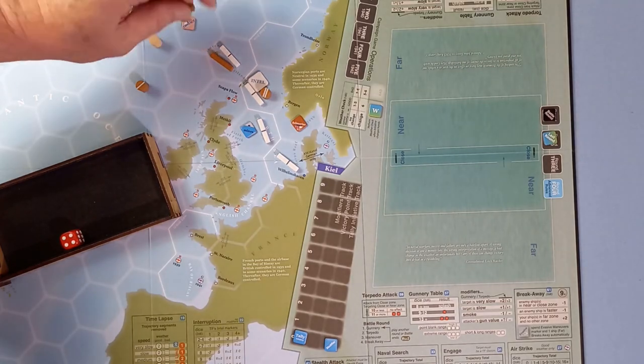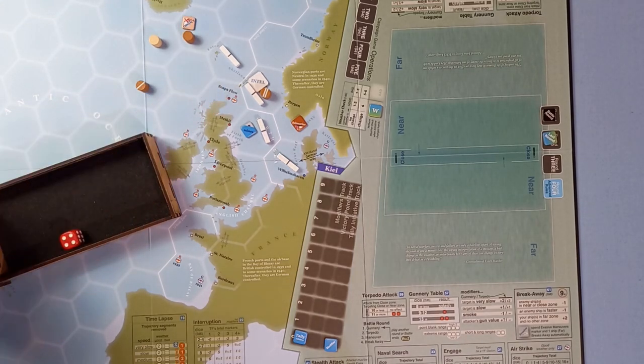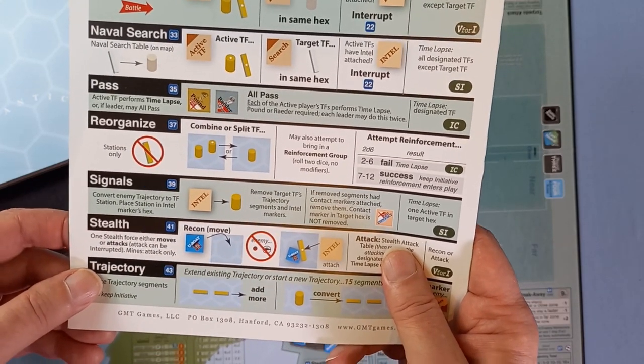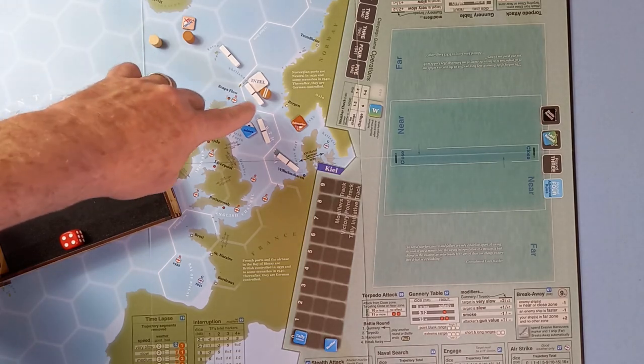No intel — hold on, rewind! Because that isn't a station like before, we have to carry on differently. Good job I caught that. If the Germans do not have a task force station, the British perform a signals action and then the engage action if they still have initiative. Since we do have an intel marker, Forbes' task force will do a signals action. Signals means removing the target's trajectory segments and intel markers and placing a station where that was.